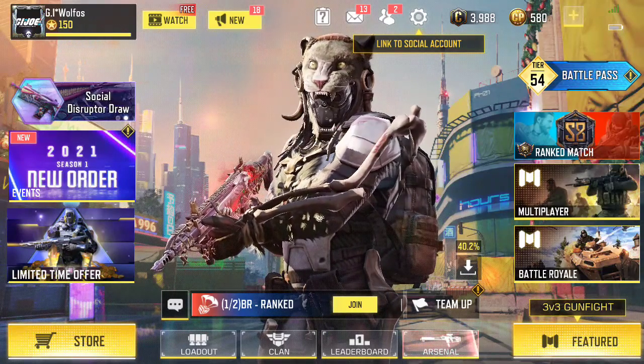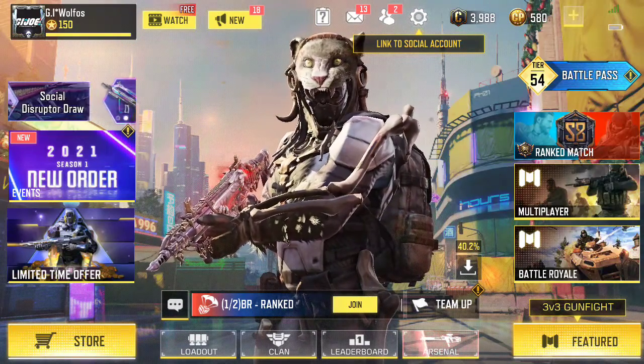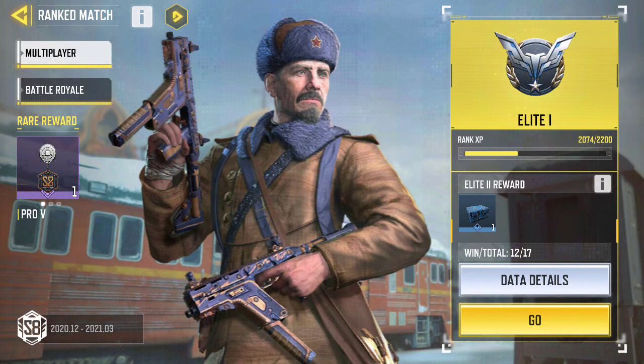I wanted to show you — you see the ranked match on the bottom, and the battle pass on the top right corner. You want to make sure you hit go and rank up as high as possible, so don't forget to do the ranked match because I think a lot of people forget to do it.